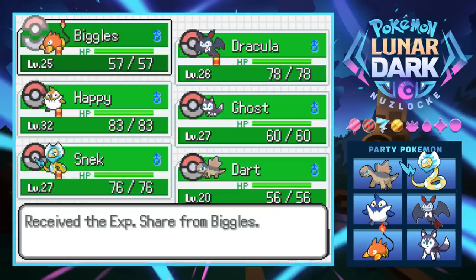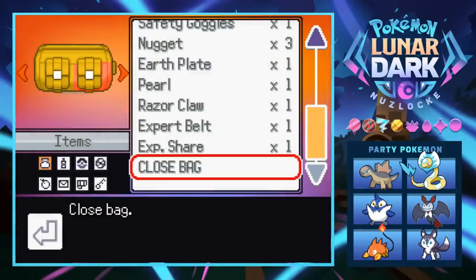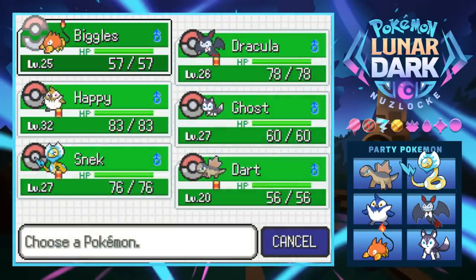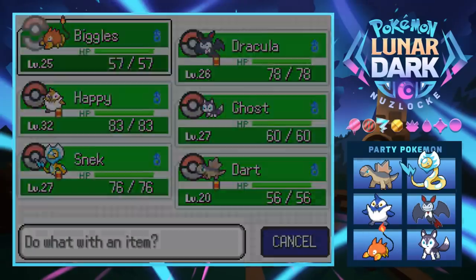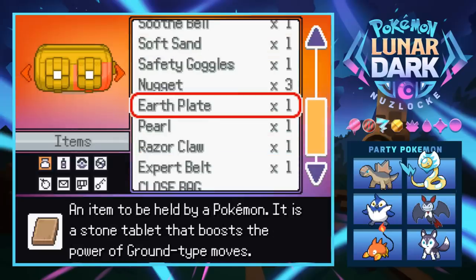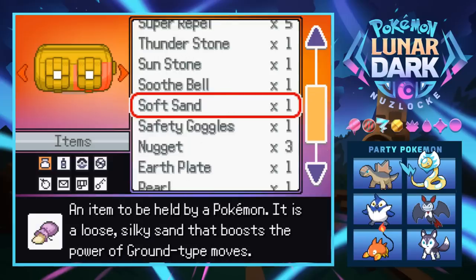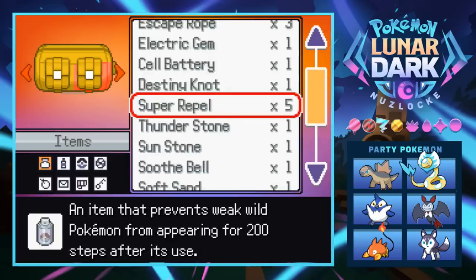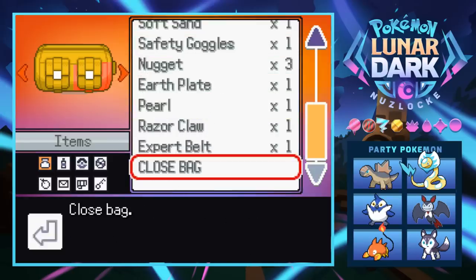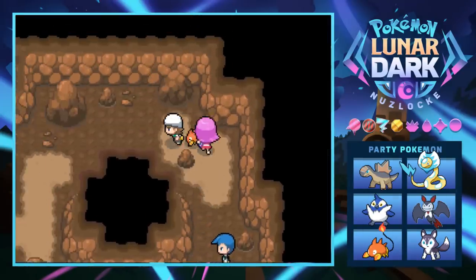Let's give Dart the Exp Share - can't hurt. I should also give Biggles a held item. I have a Ground Gem, Expert Belt, Razor Claw, Earth Plate - so many ground-boosting things. The Ground Gem only works once so let's go with the Earth Plate instead. There we go Biggles, now your Bulldoze is going to do a little bit more. We also grew a level so we don't have to worry about finding wild encounters anymore.